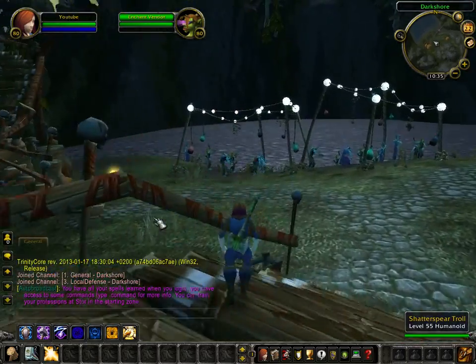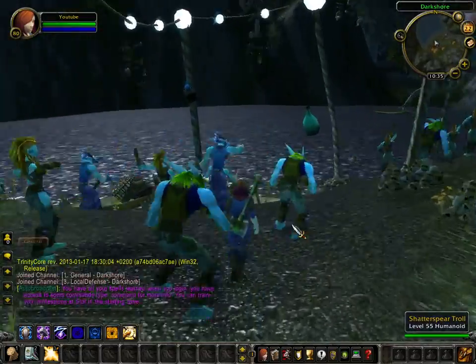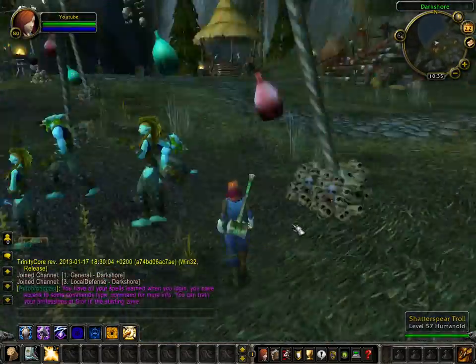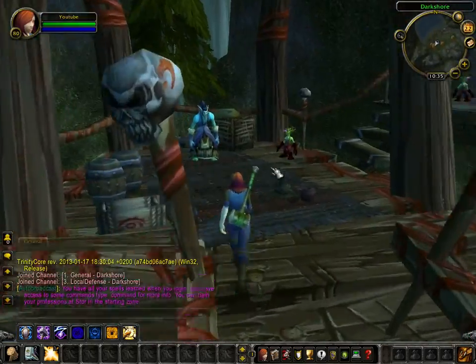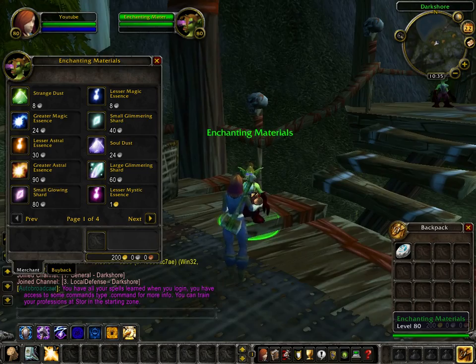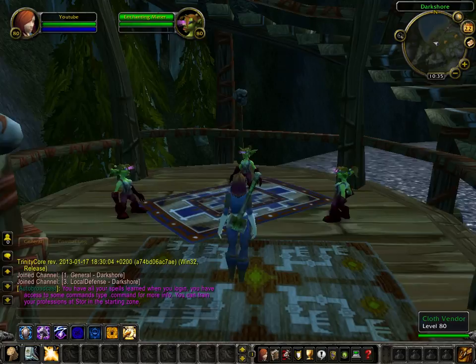Details on how to join the server will be in the description. Here are all the dancing trolls with the drums playing. There's a portal to Stormwind or Orgrimmar. And here's enchanting materials. You have three vendors here: leather, crafting, and cloth.